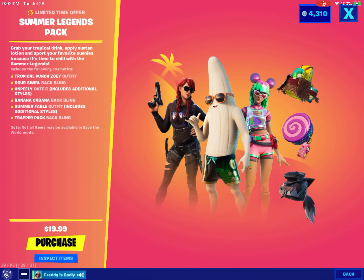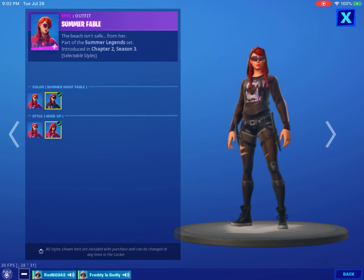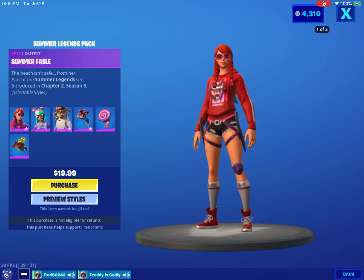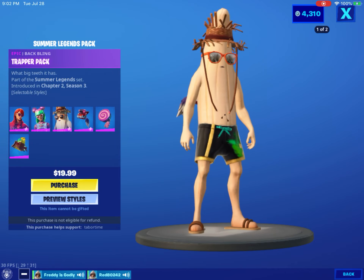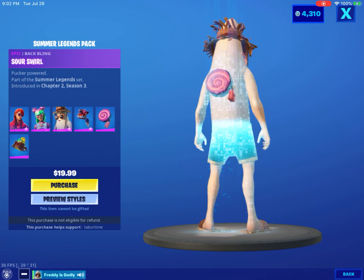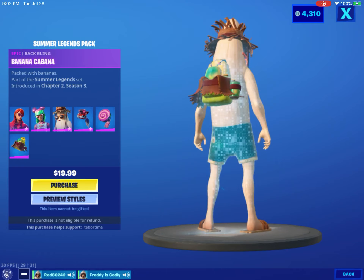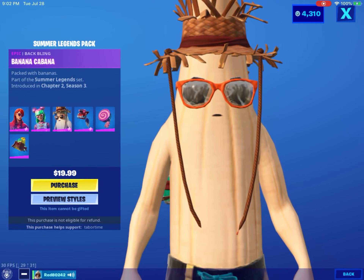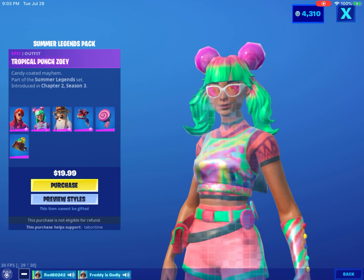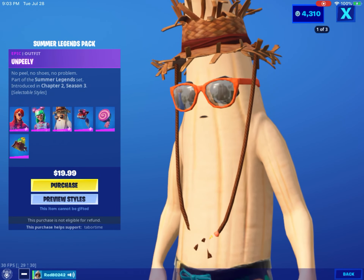Summer Legends — I just hate the unpeeling. It would be a good pack if it wasn't unpeeled. The tropical punch Zoe isn't too bad though. I think I like Summer Fable the best. The other styles of Summer Fable — I like the hood up in the Night Fable. Just a weird pack. The skins don't match — the Fable one isn't even summer. If you put the hood up in the night one, it's not even summer, it's just the skin.